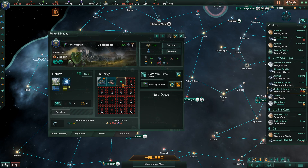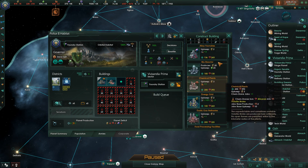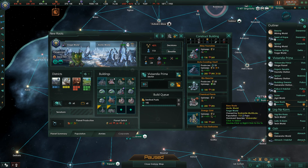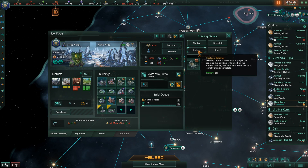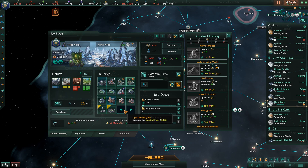Let's move on. This foundry station mostly just needs jobs - we've got a spawning pool currently, so we'll build an alloy foundry. We're building sentinel posts over here. This is an arctic world we captured, currently set up as a forge world - it's a really awkward setup. We'll replace the civilian industries with alloy foundries. We've got plenty of housing but we're lacking jobs, and with our deviancy levels we'll just build three alloy foundries.